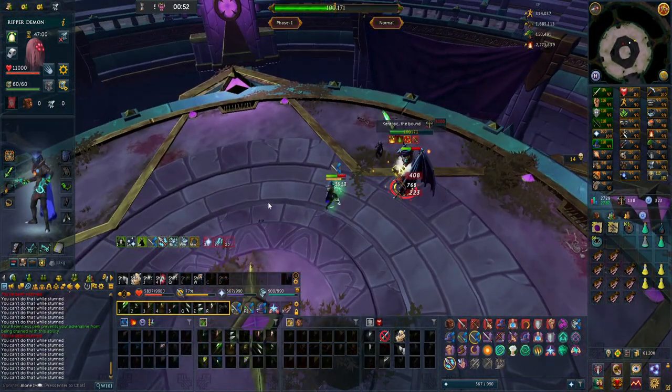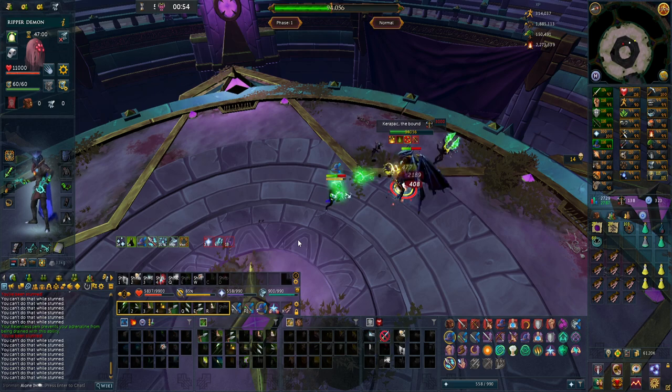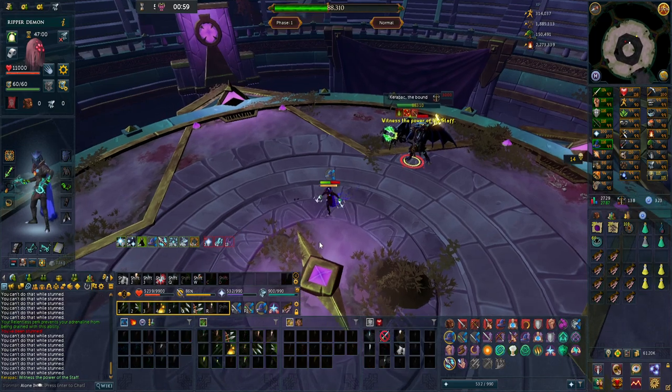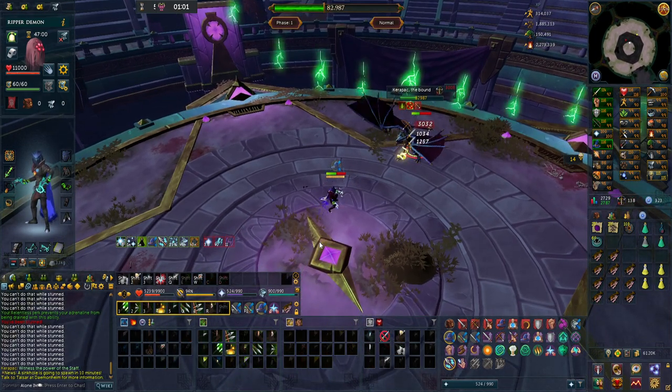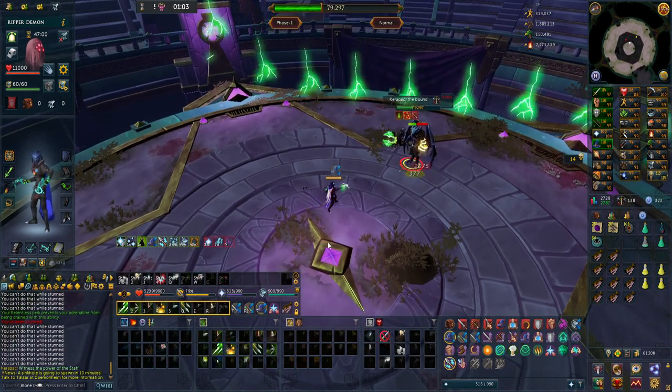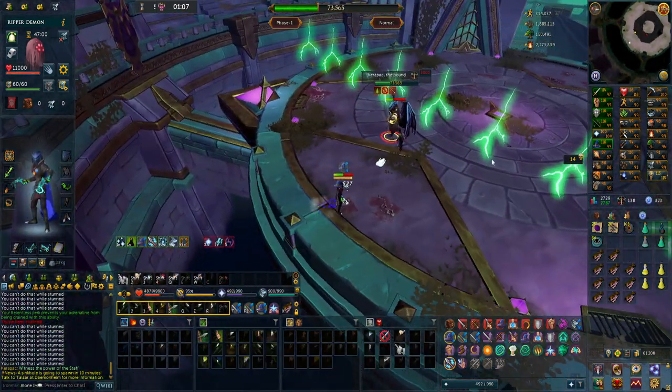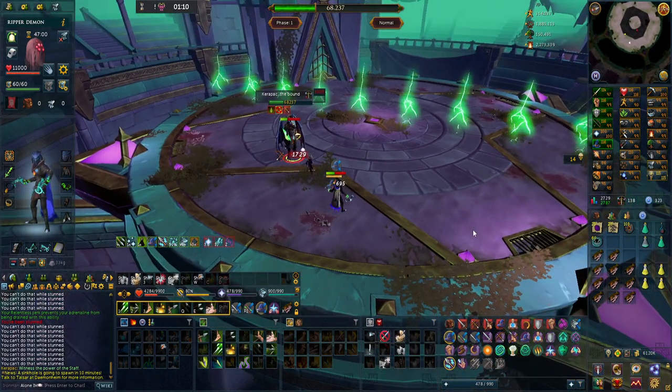As an Iron Man, there are copious amounts of amazing items that this boss drops — great alkyballs, really great alkyballs, tons of cannonballs, which are obviously a pain to craft for an Iron Man, and soul runes, which are also quite hard to get on an Iron Man, and if you don't have the level to craft them, it's really bad.